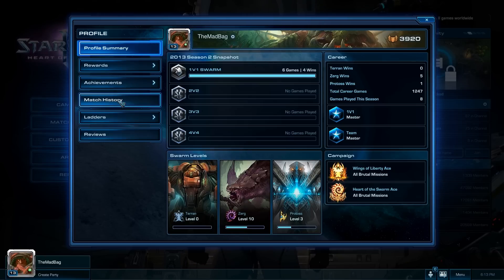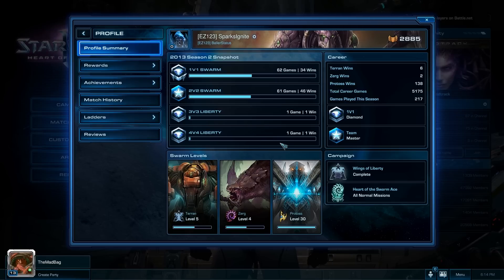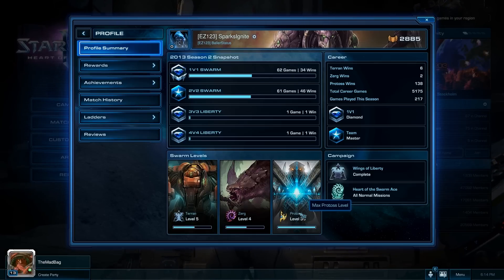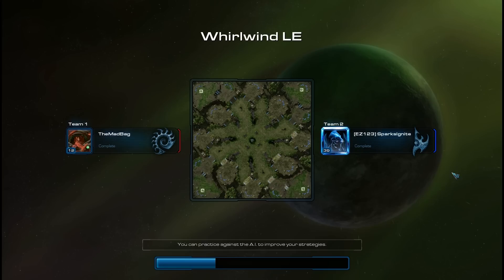Greetings and salutations, Tube Dwellers. Welcome back to StarCraft II Heart of the Swarm. It's time for my final placement match. Here we have the player I'll be facing: a Diamond Protoss player. The map is Whirlwind Ellie. May we see again Mr. Sparks Ignite, the Diamond Protoss.